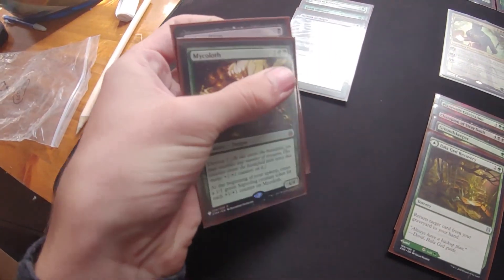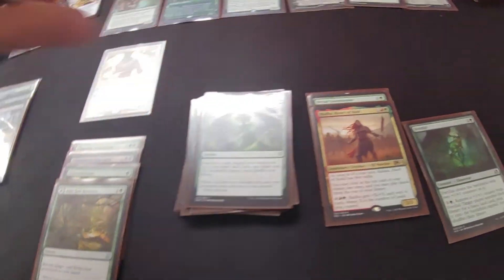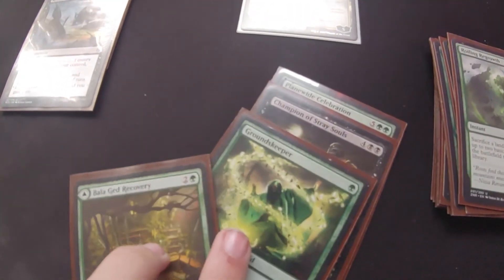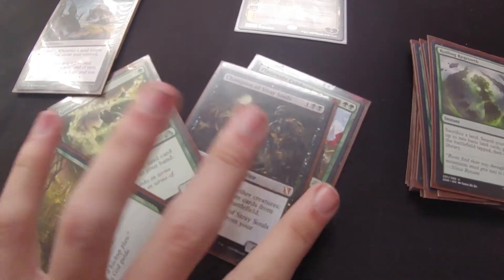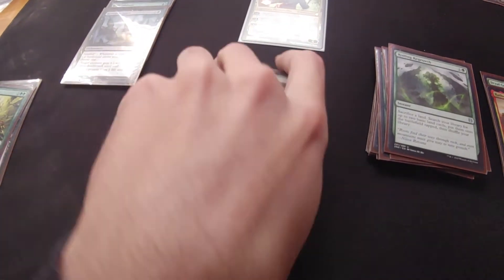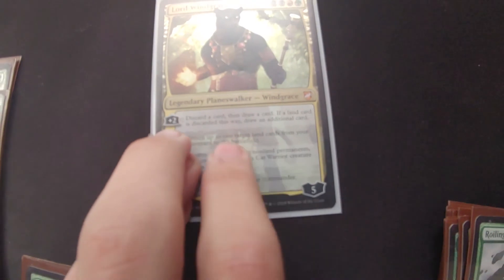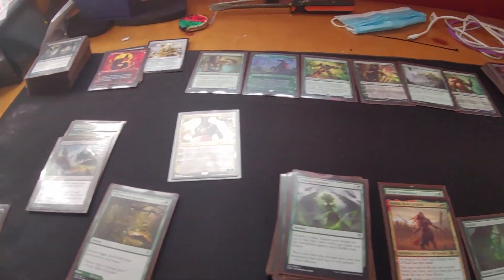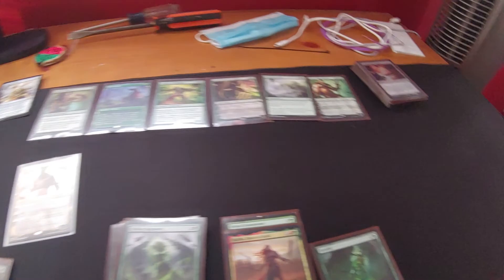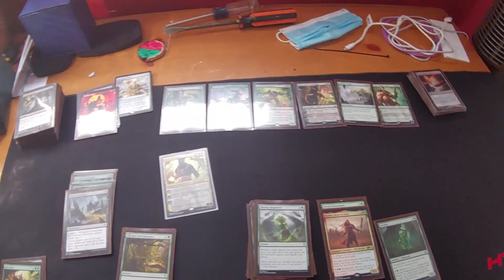Like killing things, because you want to kill your Springbloom Druid and get your stuff, and then you want to bring him back. You want to get back all those lands that he keeps destroying. That guy as well — bring back more lands from your graveyard. That's all this is: synergy and consistency. Cards work together, and you have a lot of them.